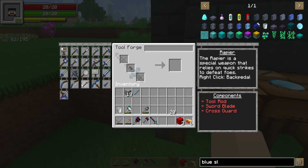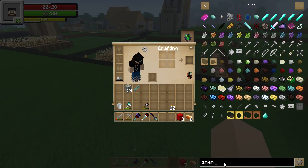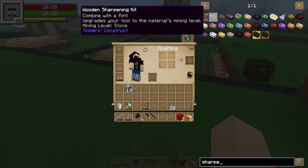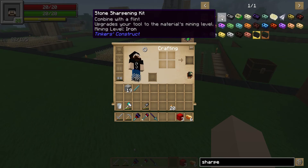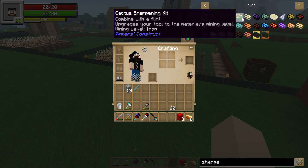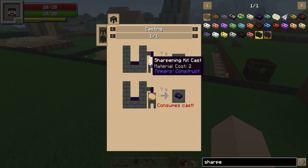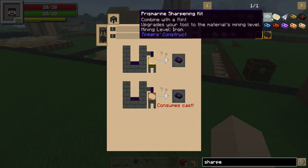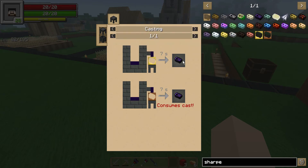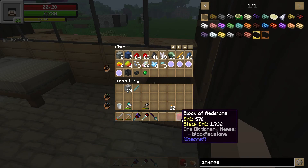Now there's also like a sharpening kit we can make for these things. I've actually never made a sharpening kit. So let's see — there's wooden, combine the flint, upgrade your tools to the materials' mining level. Stone, flint, cactus — I don't have cactus but I do have bone. What does this do? Oh you have to make a mold for that. Prismarine — we'll actually have to go back and look at the modifiers, what each sharpening kit does, because I have never used a sharpening kit before.